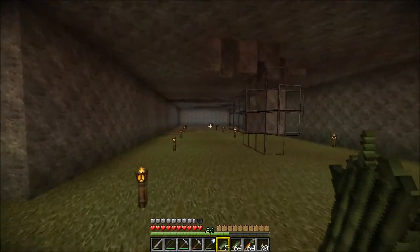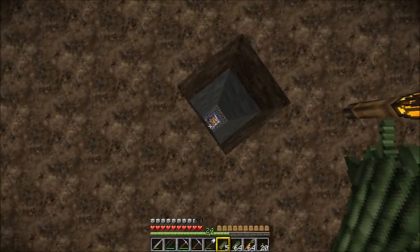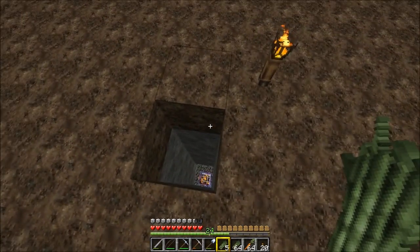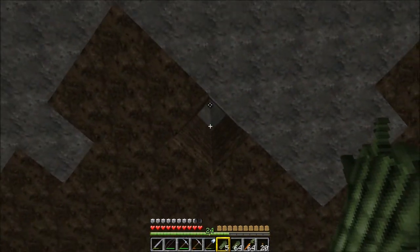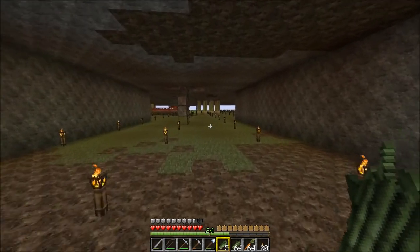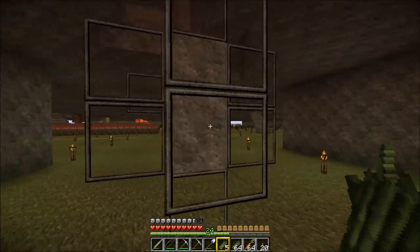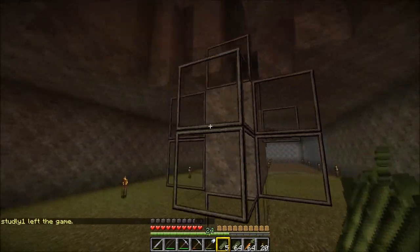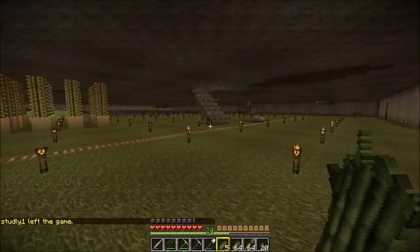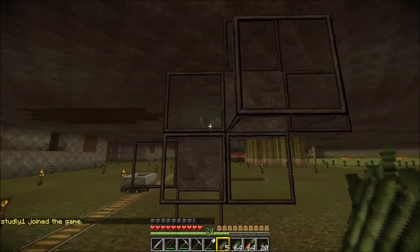Over here I dug down even further, and when I go way down here this hole leads to a spawner — it's a zombie spawner. I'll eventually set it up so I can get zombie villagers and cure them into regular villagers. And here we have our silverfish blocks — I've encased them in glass to keep them safe. There are five there, and I think I have five spots around here with silverfish blocks that I decided to keep in case I want to do something with them in the future.